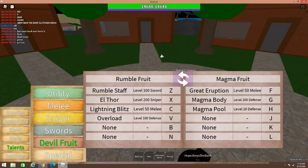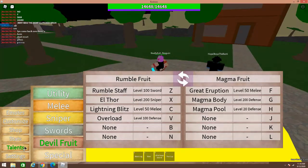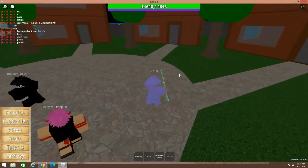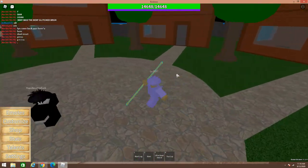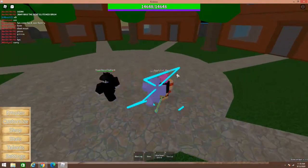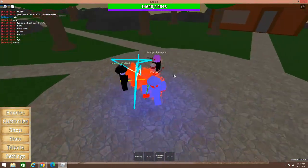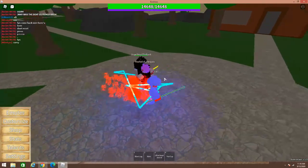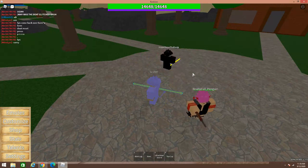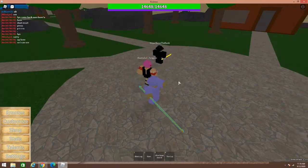We're going to go through each of these moves. The first move is Rumble Staff, which requires 100 Sword, and you click Z. It brings out a really cool staff. One important thing: it's a Logia Fruit, which means you can't be hit by normal attacks. You can see the Magma from here. And with Haki, you can hit other Logias. With Rumble specifically, you can actually hit other Logias without Haki, which is important to know.